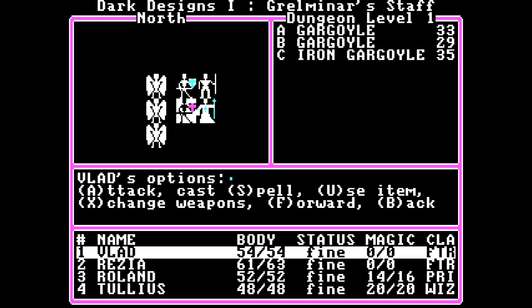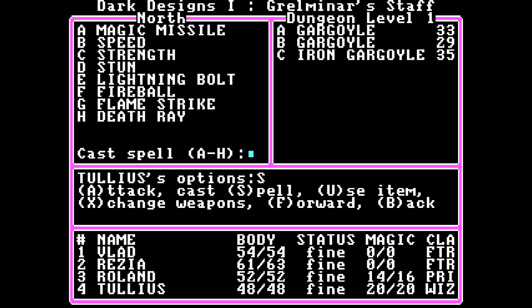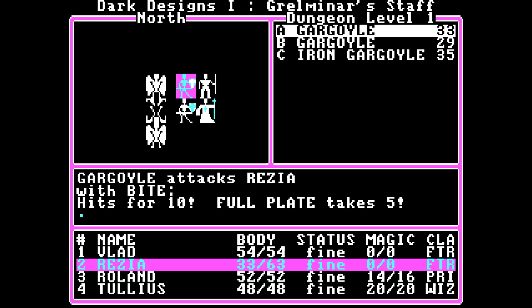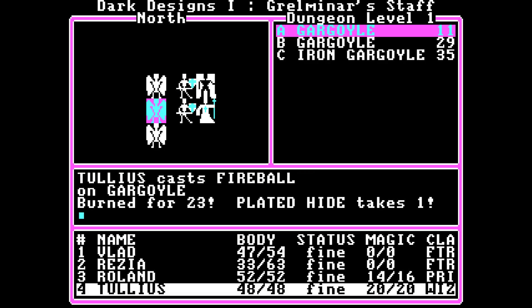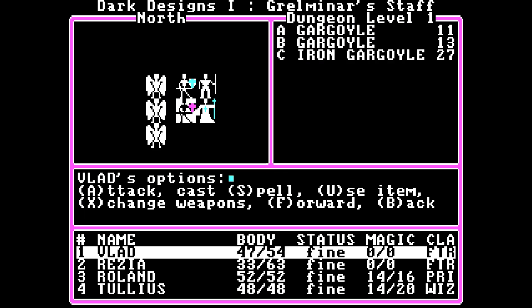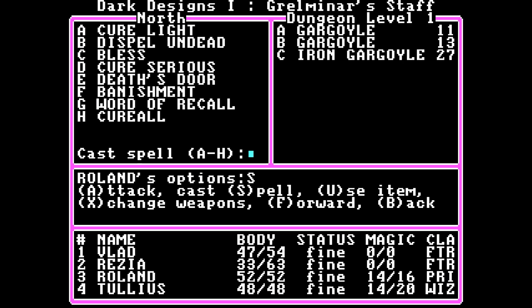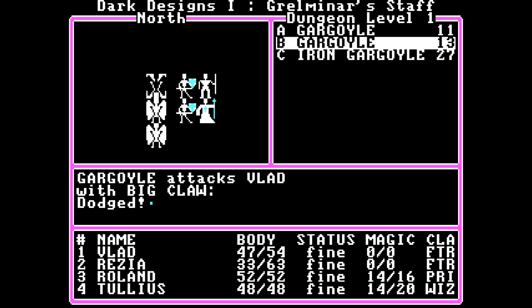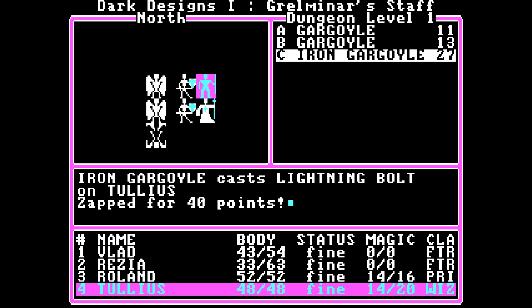Gargoyles and Iron Gargoyles. Then let's take out the Iron Gargoyle, because I don't like the look of this. Wait — spell, you're going to do a Fireball. I'm a pretty big fan of the Fireball. Big Claw, Tail, Horn — that was a bit of damage. We're taking a bit of damage here. Don't dodge. Jesus. Attack. You go for A. Roland, you're going to do A — Cure Serious Wounds on Rezia. And you're going to do another Fireball, because that's how I roll. Zapped for 40 points.